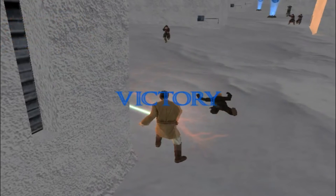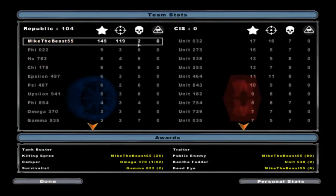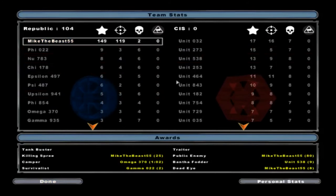That'll conclude this gameplay of Illum Proving Grounds. Thank you all for watching. Let's see how we did — 119 and 2. Did a little bit worse, but still only got two deaths. Anyway, thank you for watching, and goodbye.